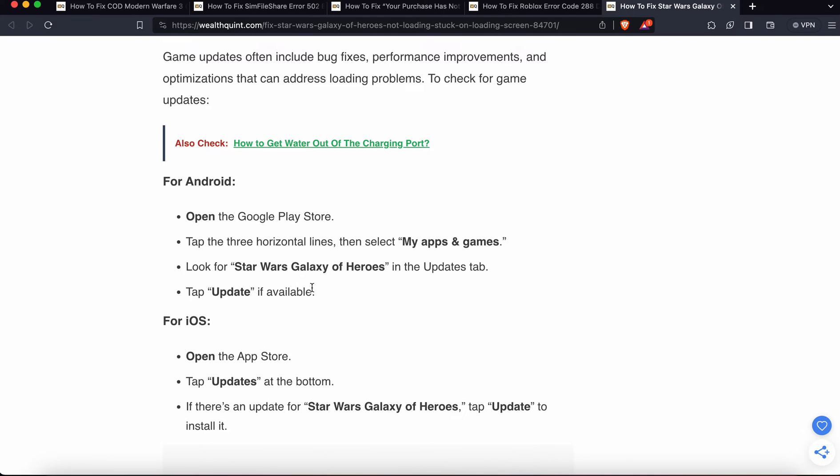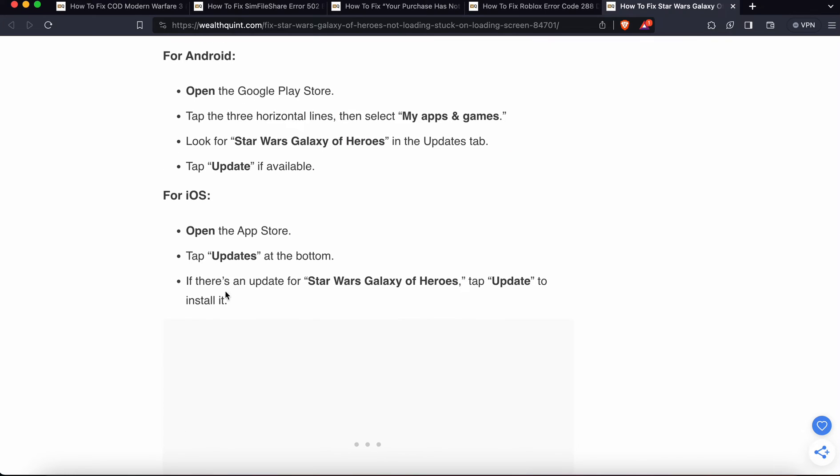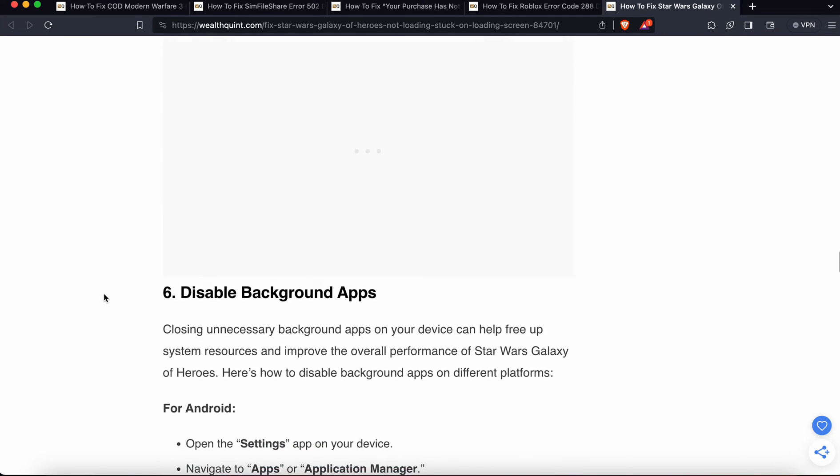These steps are for Android. For iOS, open the App Store, tap on Updates at the bottom. If there is an update available for Star Wars Galaxy of Heroes, tap Update and install it on your device.